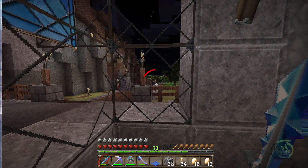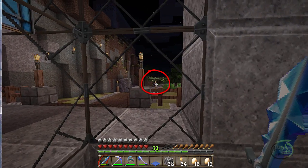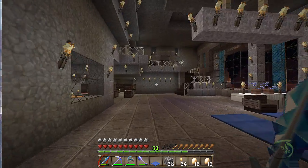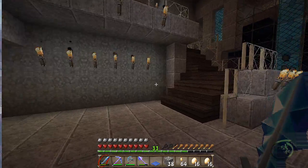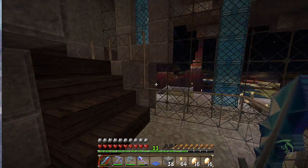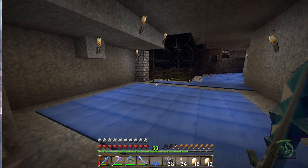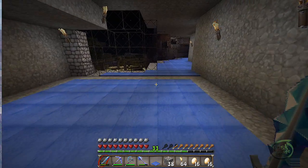Look, there's a witch out there. Witches are scary — they have potions to regenerate their health and to undo all the damage that you do to them. So here is my staircase up to my room. I'm going to make this area here a sitting room.